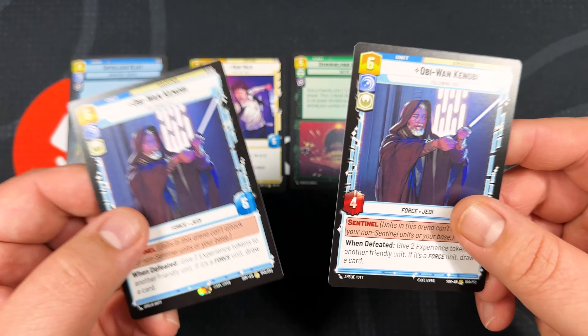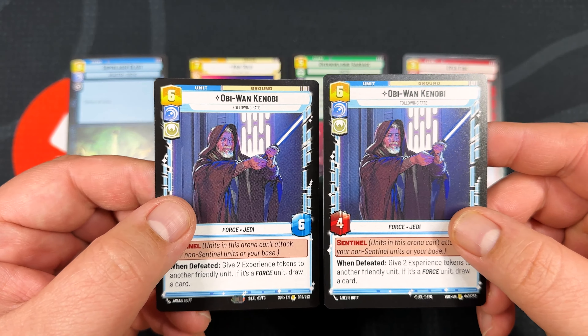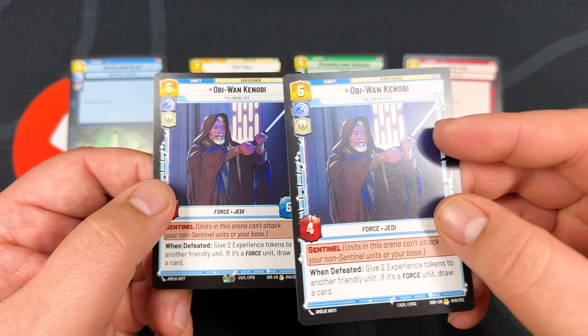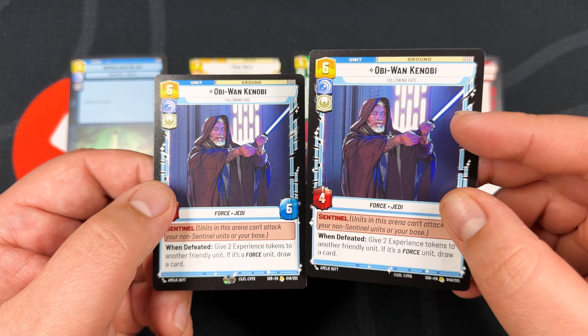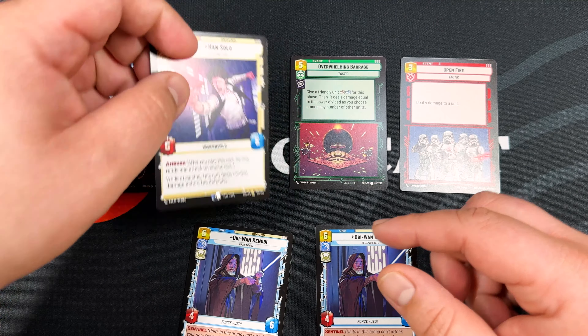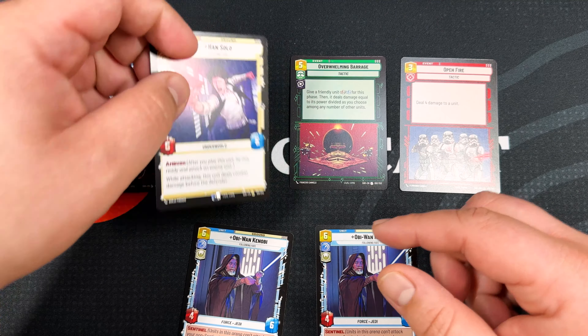I want to bring something up for people who are collectors or who might not be aware. There are versions of cards in the starter deck that do not have that foil anti-theft holographic print. So if you're going through your singles and you notice there's a version of a card that doesn't have that foiling, it could be a starter card. There's an Obi-Wan version, there's a Han version, there's a bunch of different pieces of equipment that are rare cards in booster packs with that little X-Wing foiling that do not have them in the starter deck. They're both real — don't freak out.